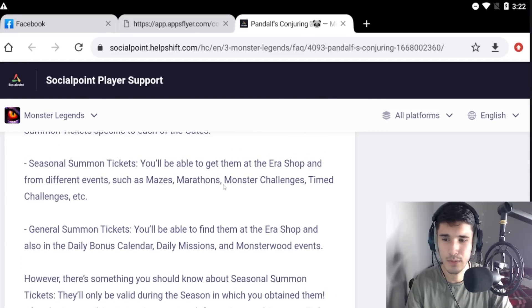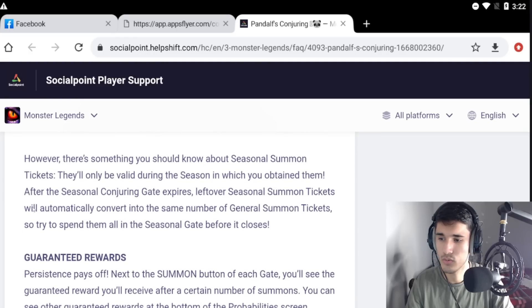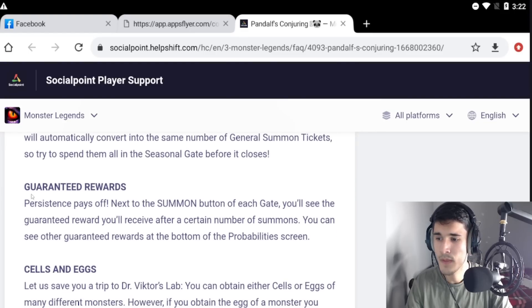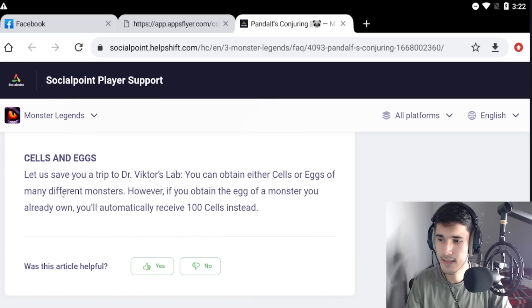There's something important you should know about seasonal summon tickets — they'll only be valid during the season in which you obtain them. After the season ends, leftover seasonal summon tickets will automatically convert into the same number of general summon tickets. As for guaranteed rewards, next to the summon button of each gate you'll see the guaranteed reward you'll receive after a certain number of summons.